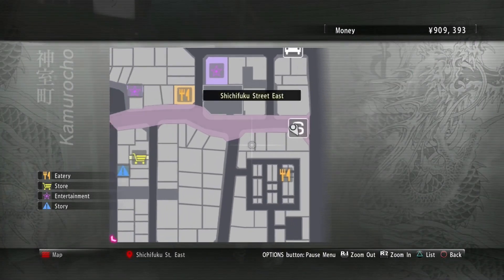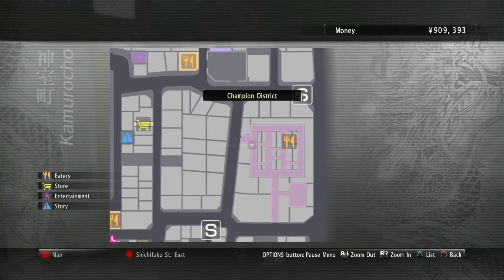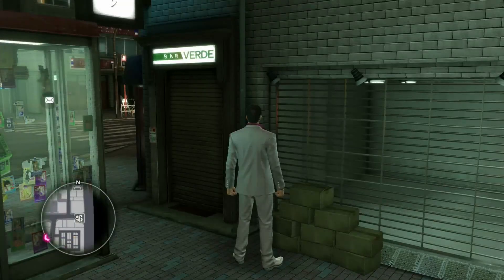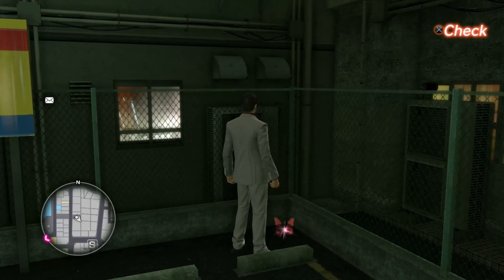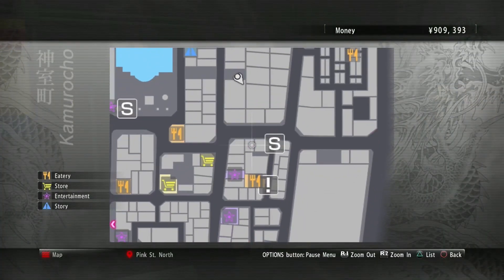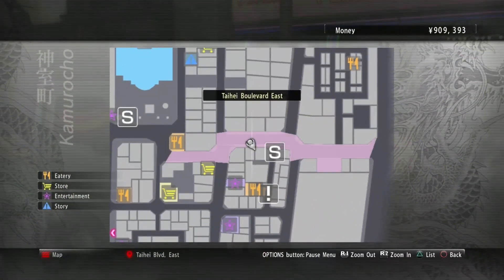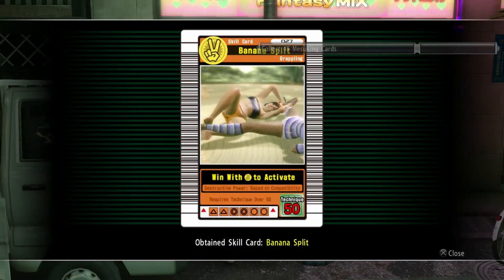Numbers 24, 26, 28, and 29 are locked behind substories, so I'm not going to worry about those quite yet. We're going to go to Pink Street North to get number 25. We're in the parking lot in the far back corner of Pink Street North, where we get the Double Drop. The final card out in the world that we have access to will be located down in Taihei Boulevard East — we are in front of a flatbed truck beside the pole. Card number 27, the Banana Split.